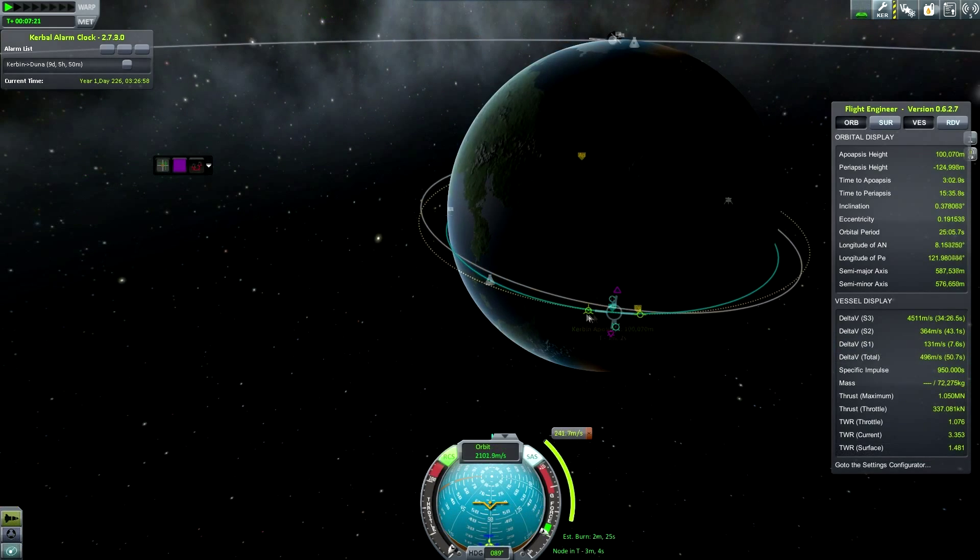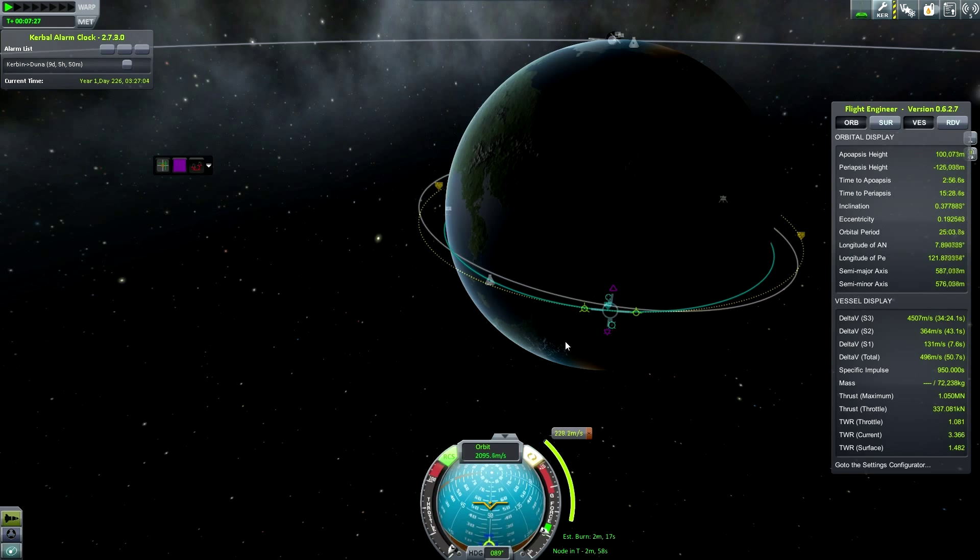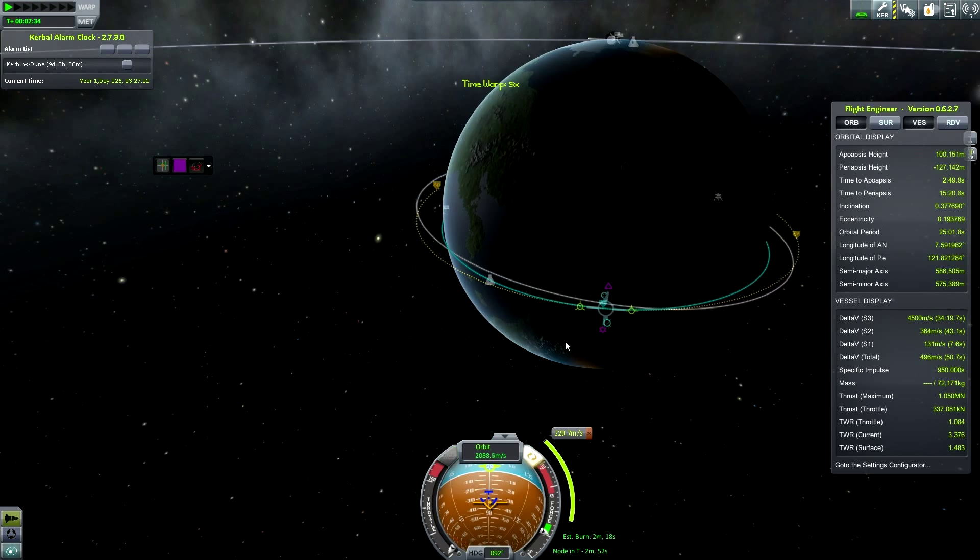Regarding this craft, as I said it's using the Carbonite mod, it's also using Ferram Aerospace — you were able to see the little window before. Ferram Aerospace gives the game very realistic aerodynamics.